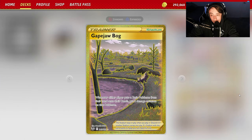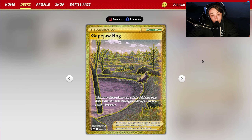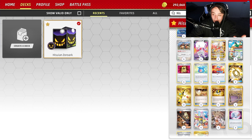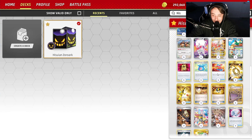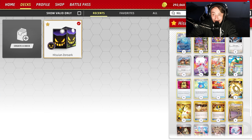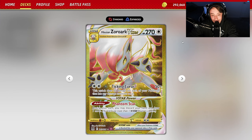You also have the ability to use Justified Gloves in conjunction with Alakazam to hit 330 to KO Charizard. We're also running Gapejaw Bog — the stadium that allows you to bench Pokémon and damage them so you don't have to rely solely on Damage Pumps in case you don't see them or some are prized.